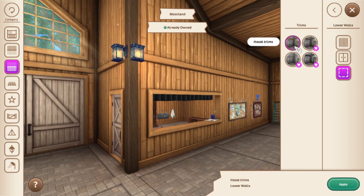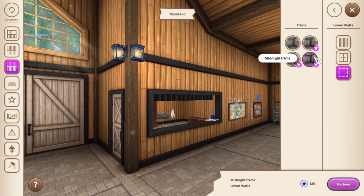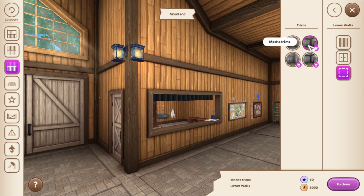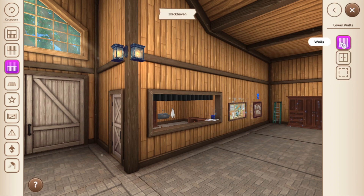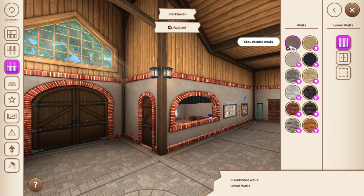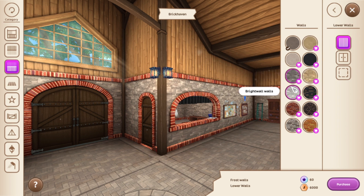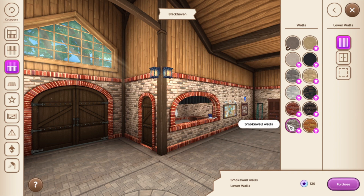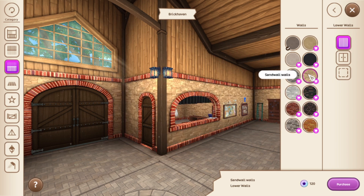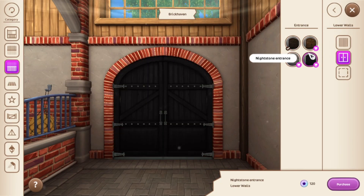We're on trims now. This is your free option; this one is also a Jorvik Shillings option, same with these ones. For the Brickhaven lower walls, you have Cloud Stone Walls, White Stone Walls, Frost Walls, Brick Walls — bit of a tongue twister — Scarlet Walls, Smoke Walls. There are so many for this one, I'm not even going to read all of them. The doors have many options but most of the trims are star coins.